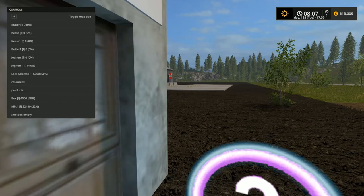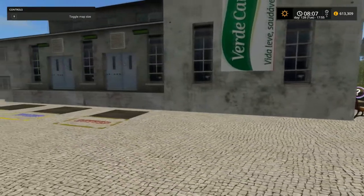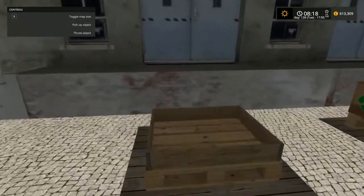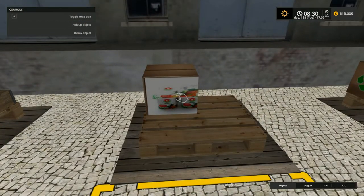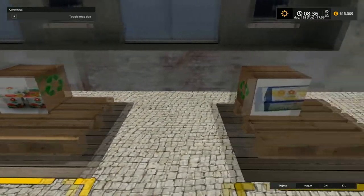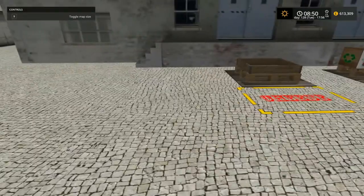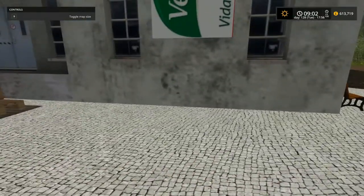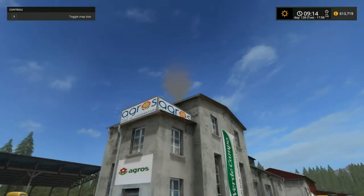It's only at 22 percent but now it should have enough to start producing. Let's start fast-forwarding time and you'll hear it click into action. Here we go — looks like cheese is building up, then that's yogurt, and then that's the butter. Around the other side — I don't see any animation, but there is smoke coming out of the stack.